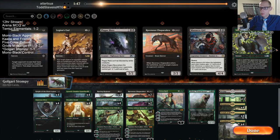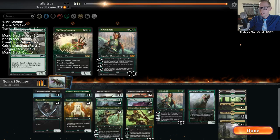See, just turn two Rotting Regisaur, turn three Rotting Regisaur — just kills people so fast. So fast.